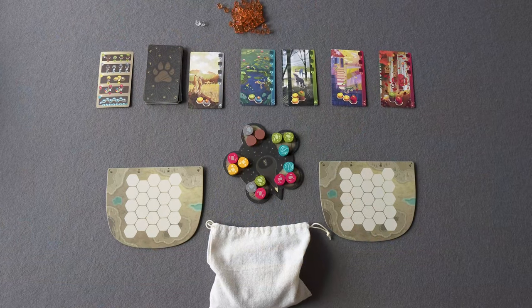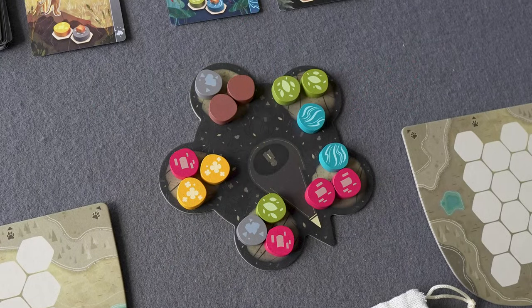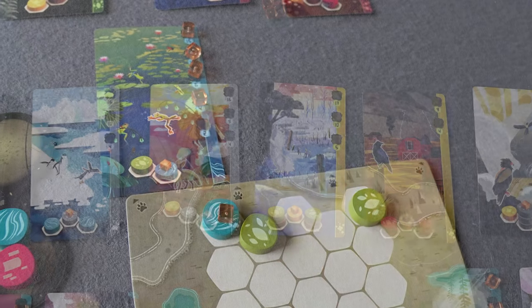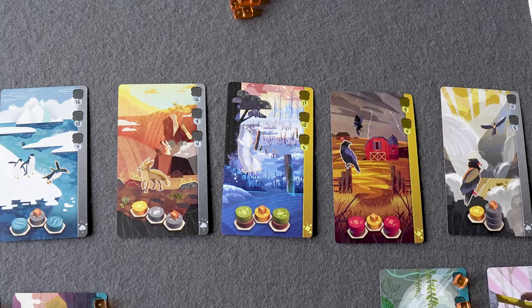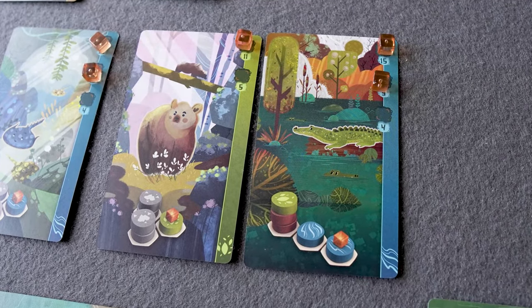In Harmonies, we're all collecting different bits of terrain and materials to create beautiful little ecosystems to attract gorgeous animals. Some animals are more attracted to river or swampy areas, some prefer mountains, others prefer forests. Whoever manages to do that most effectively will win by scoring the most points.